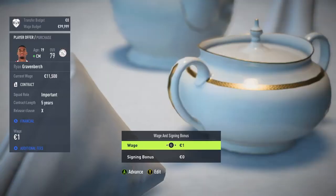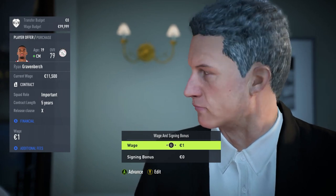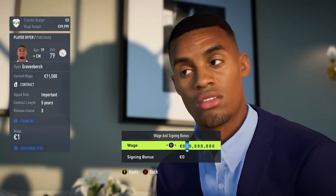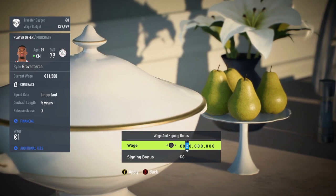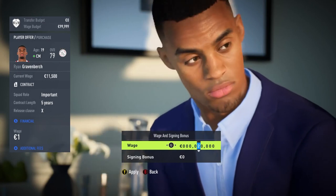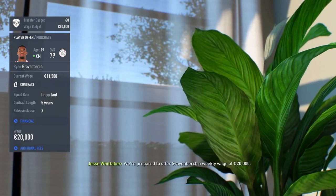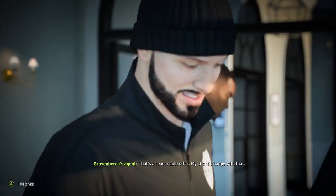We gave him an important squad role with a length of five years, no release clause. My transfer budget seems to have dropped — I could have sworn I had 28 million or 22 million, so where did all that money go? Anyway, I'm going to give him around 20,000 as the wage budget. They agreed — so Gravenberge is officially in the team. We're just going to wait for the transfer window to open and then it will be done.